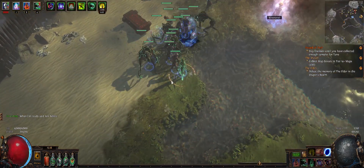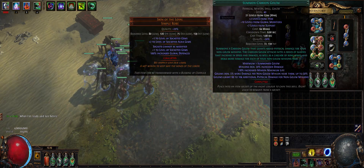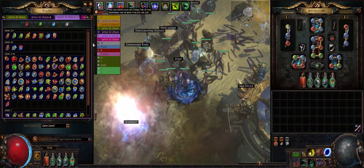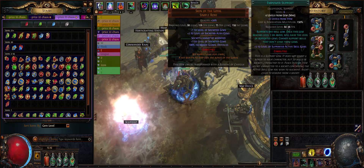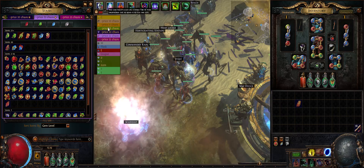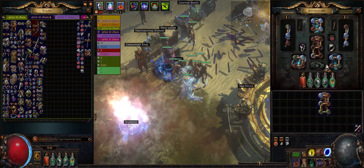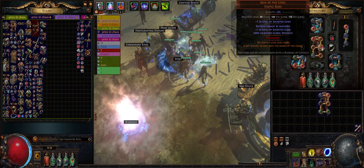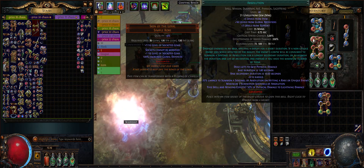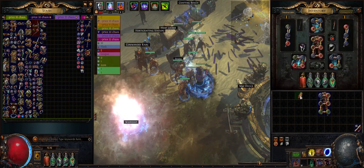Hi guys, welcome to my stupid builds. This time I'm trying another level 40 gem — the Carrion Golem level 40. Basically any physical minion you can do a level 40 of. For example if you do Absolution, I put it in this chest with awakened minion, awakened fire, and empower, you get Absolution to level 40. But that kind of sucks — it's not useful because 50% of Absolution's damage is already converted to lightning and you can't do any elemental damage. So this is garbage, you don't want to do Absolution.